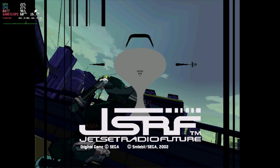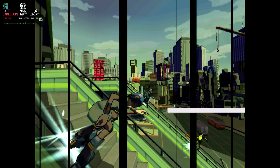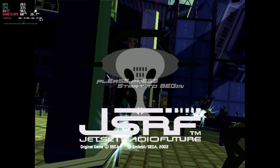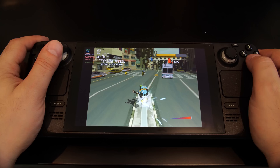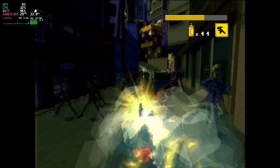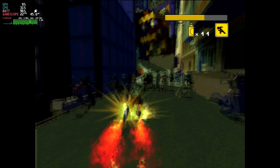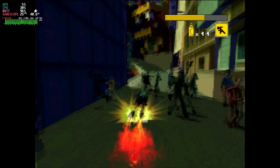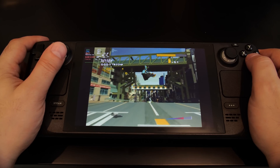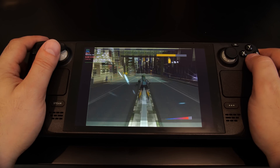Next up, I had to try Jet Set Radio Future, another must-own title for the OG Xbox, and it ran really well. Most of the time it maintained its 60fps frame rate. However, when pressing the boost button, the frame rate completely tanks into the low teens. According to the Xemu compatibility list, this is a known issue — so this is not a Steam Deck issue. If and when this issue is addressed, it will carry over to the Steam Deck.